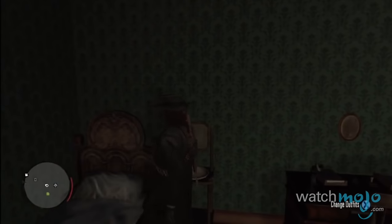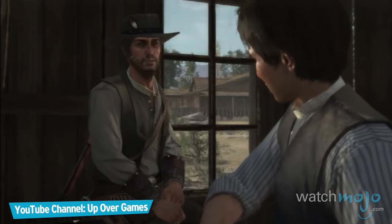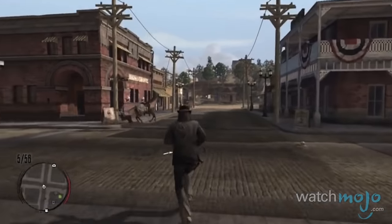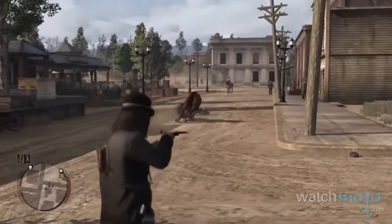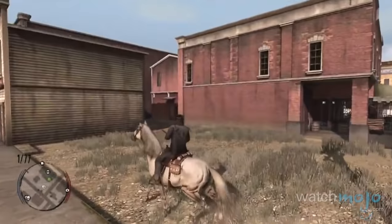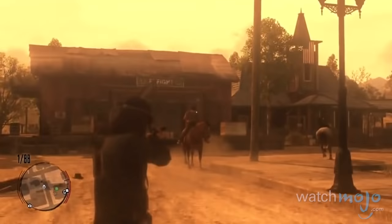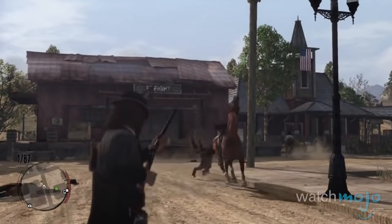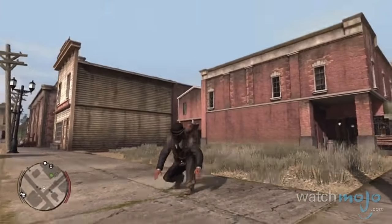By achieving 100% completion in Red Dead Redemption, players are rewarded with the Bureau Uniform to wear. Said uniform, commonly associated with government agents, grants you freedom from the law. Regardless of your bounty or wanted level, you will not be pursued by lawmen while wearing the uniform. Seeing how far this immunity stretches by pushing your luck makes for some quite enjoyable post-story experience. And it's a fine-looking suit, too.